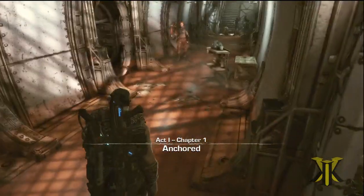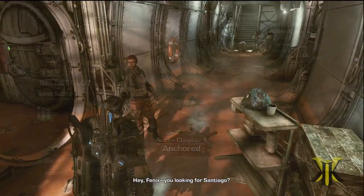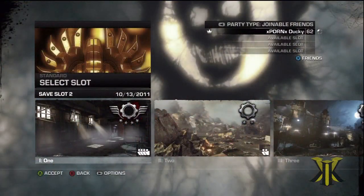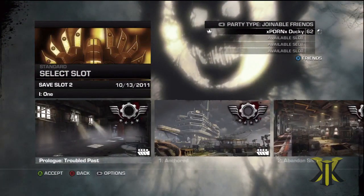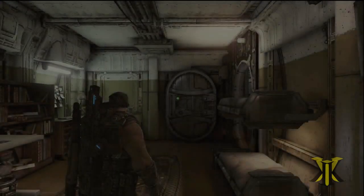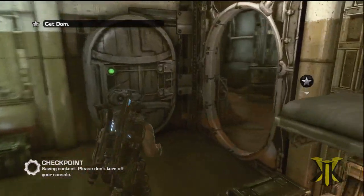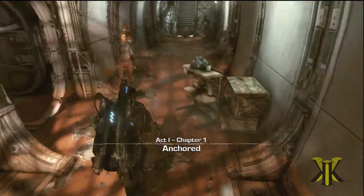This is actually an Easter egg that is found on Chapter 1, Act 1. It is not the prologue, it's the actual first level. So go ahead and skip past the prologue, and you're going to go to the level Anchored. You can actually do this on any difficulty, so I would say just go ahead and do it on casual to make it the easiest for you. But if you are the hardcore player and you want to do it on Insane, then go ahead, it's your choice.